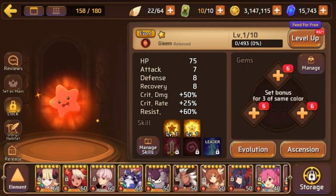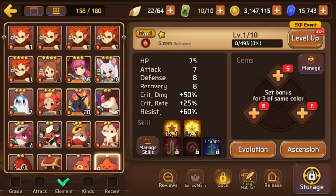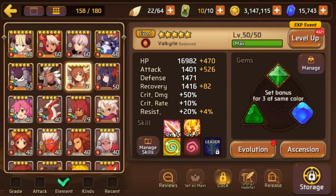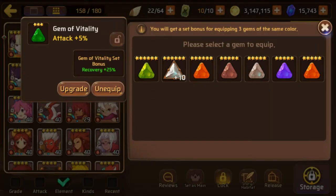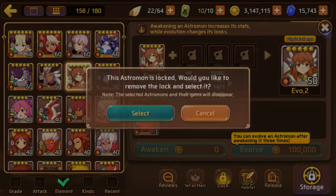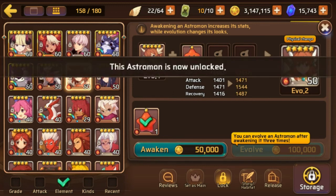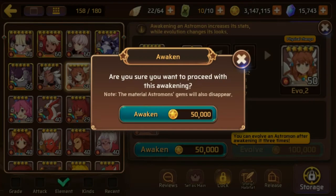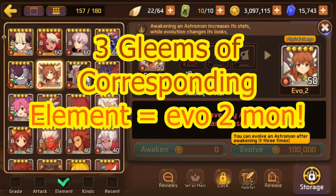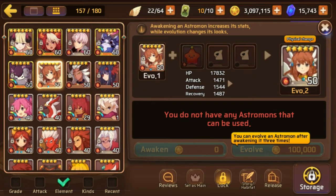So you know how I said it could substitute for any evo 1 mon — right here with my Valkyrie, I'm about to get her to evo 2. You see she's added in there just like she's just another Valkyrie. This is the predominant way that people get those evo 3 nat 5s and evo 3 nat 4s.